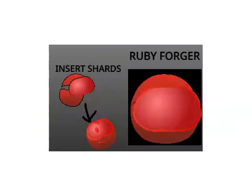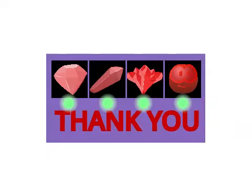However, now the artifact is in pieces and you need to find them all. Once you find all the pieces, you can put them in the forger. Once you do that, you can get the artifact and put it in the ruby machine.